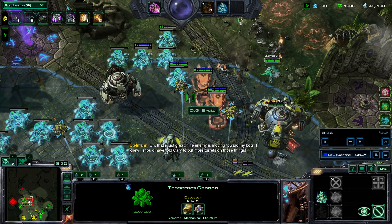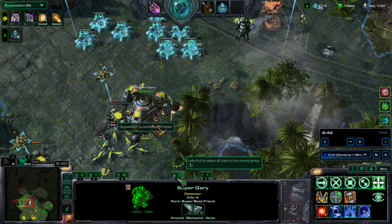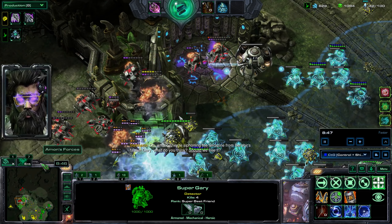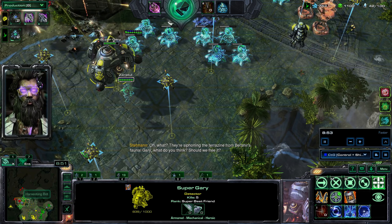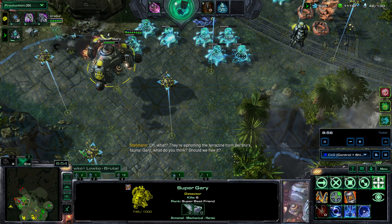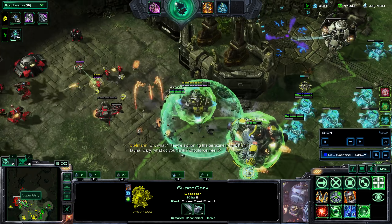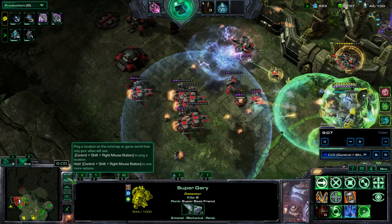Nice. My artifacts — they're siphoning the terrazine from Belshir's fauna. I want to look for the third artifact and it turns out it's over here in the first bonus area, so that's a bit of a problem because I've never defended there. I don't know if I can get to it.